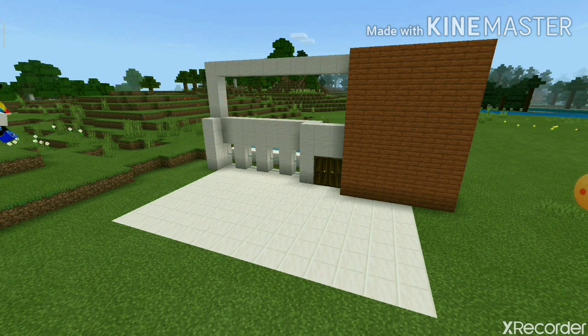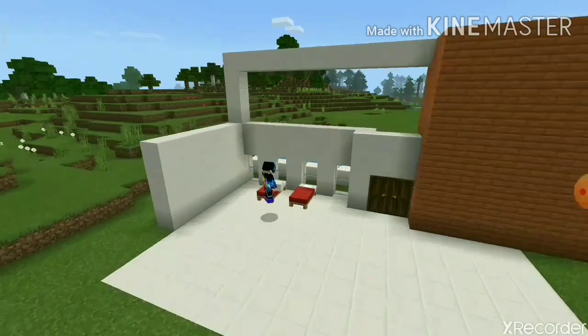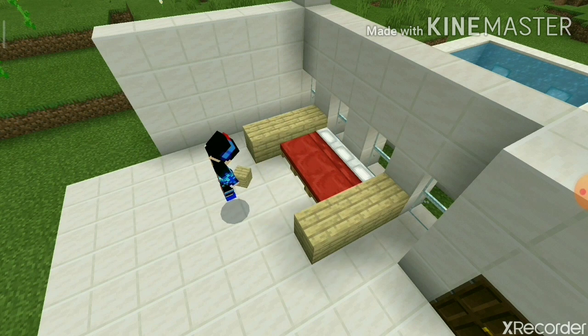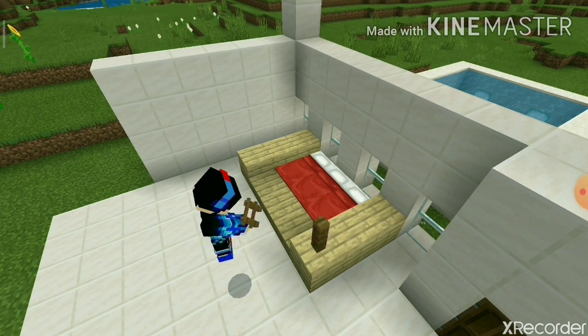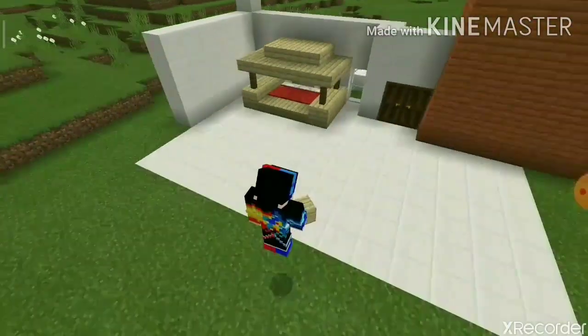Now we work on shaping the house. I thought about putting some smooth quartz but let it be. Then I decide to make the master bedroom — I eventually put three beds in there. Then I start to decorate the master bedroom.